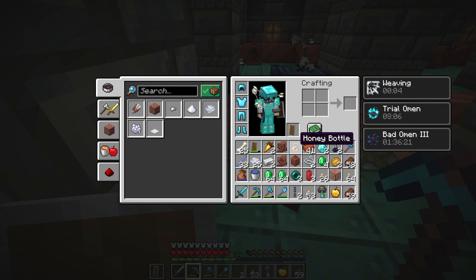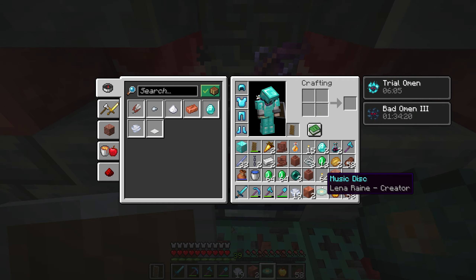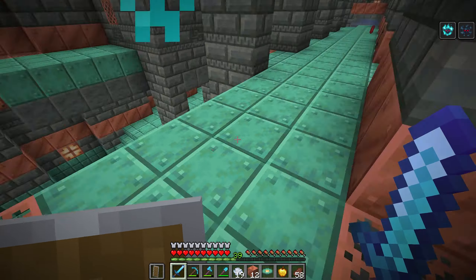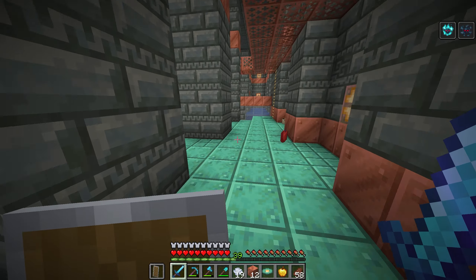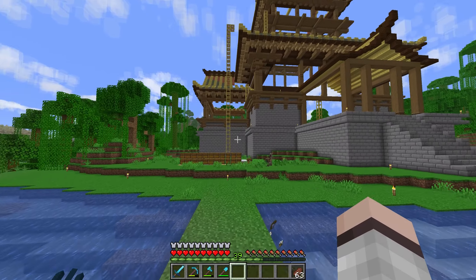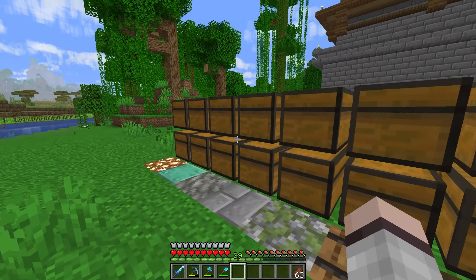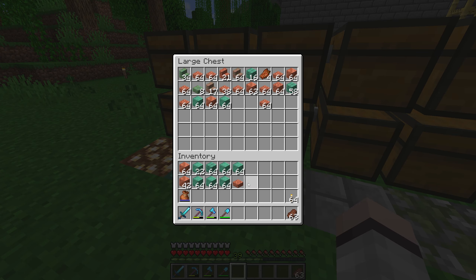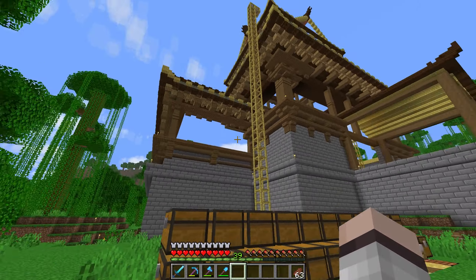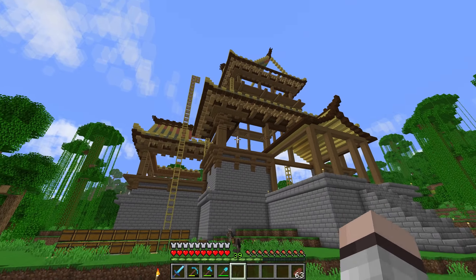Alright, I got the map that I wanted. I brought ominous bottles and ladders to get down into the chamber, a shield, some torches, extra food, and a bed to put at the top in case I die. I have absolutely zero experience with the trial chambers — I haven't even really looked up YouTube videos on how to do it, so I'm just going to test it out on my own. Turns out the chamber on the map is actually really close to the build we're working on. Here we are directly on top of the chamber — I'm going to place my bed down, set my spawn, and dig straight down.